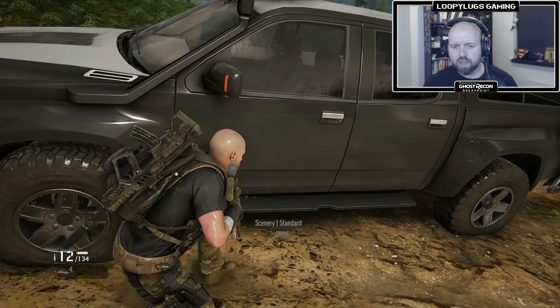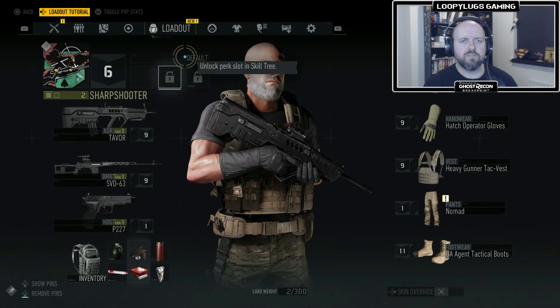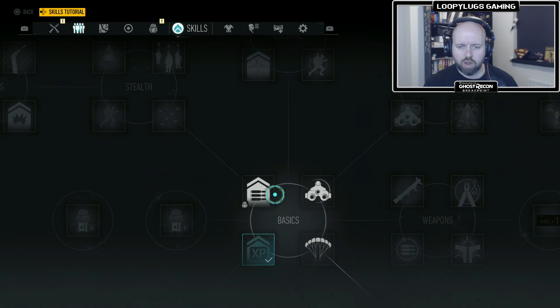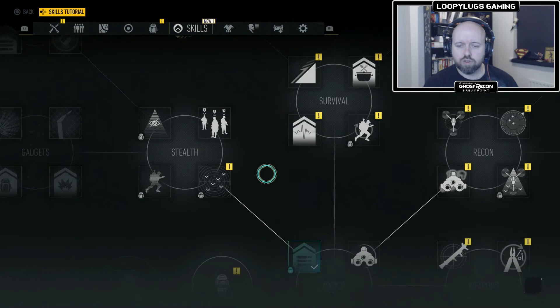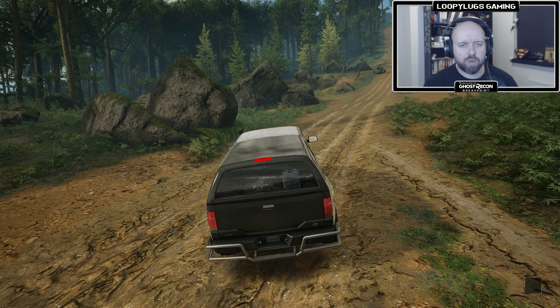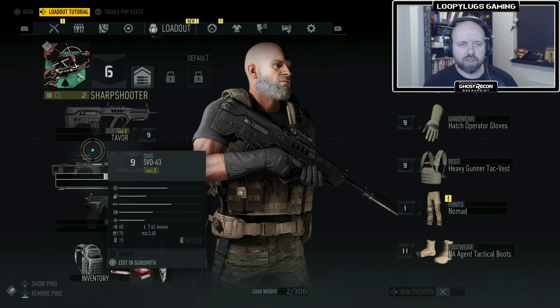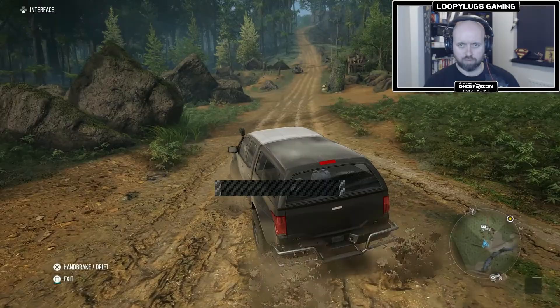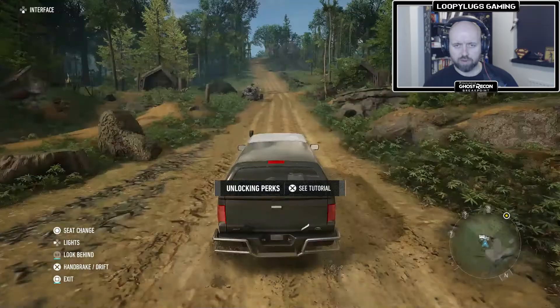Another skill point to use. Let's get in the vehicle first. One skill point to use — what should we use? More ammo or parachute? I'll go for the more ammo one. Equip this perk. Look at all these — they've just opened now. It said about equipping the perk — this is this bit here. Pack mule, I can equip that. Unlock perk slot in skill tree. So that's to look behind.